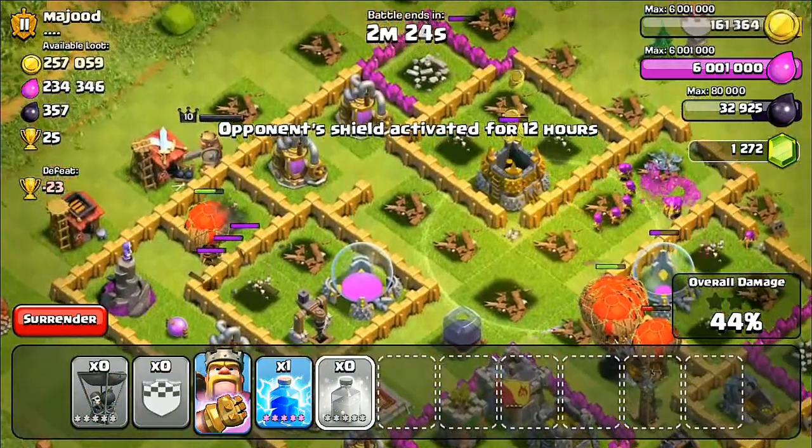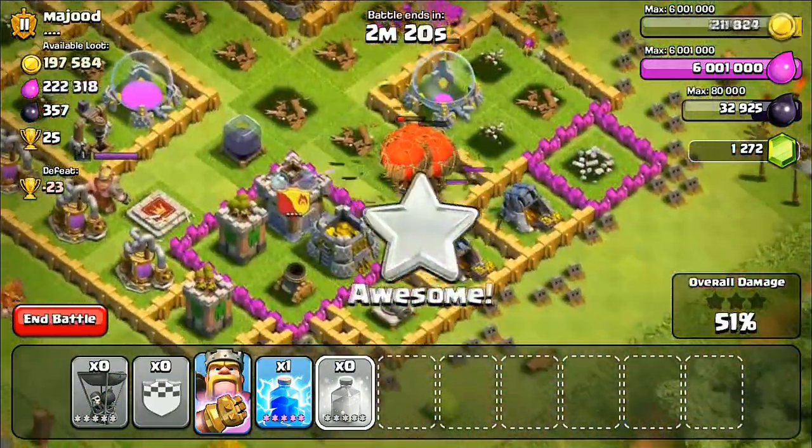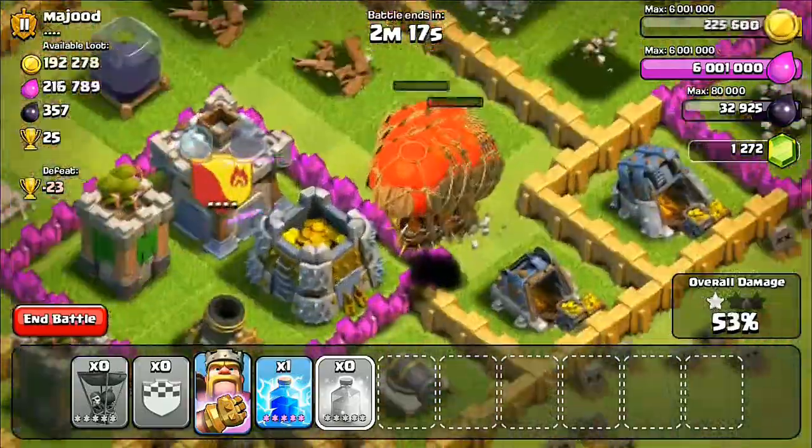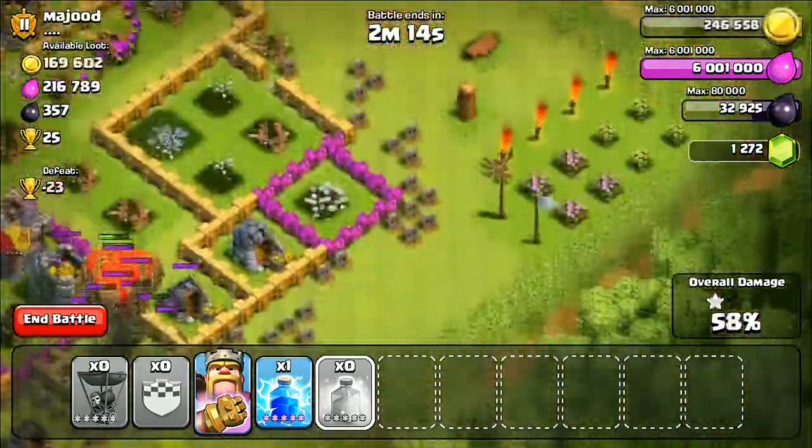Unfortunately that wizard tower is going to take out some of those balloons. Those two last archer towers are the only other things that are going to be damaging them.